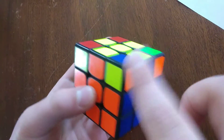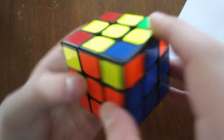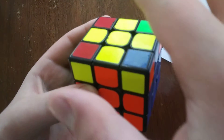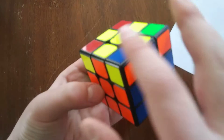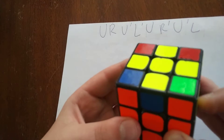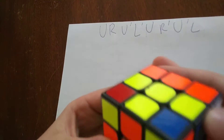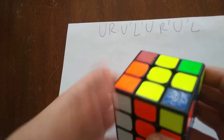Once you've found a good corner like this one, we're going to hold it so the corner is on the top, front, and right face. We're going to hold it like this and do this algorithm: U, R, U prime, L prime, U, R prime, U prime, L.